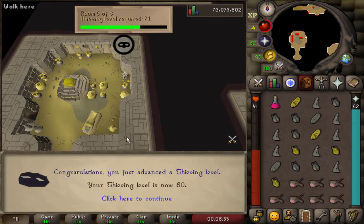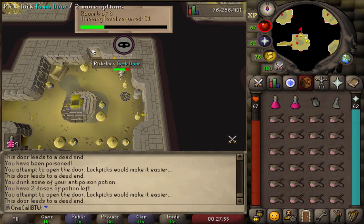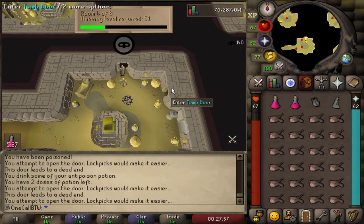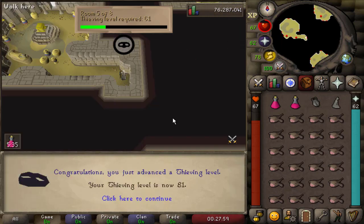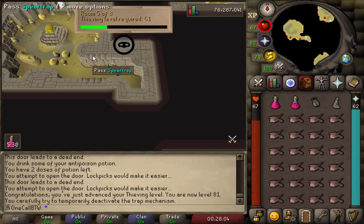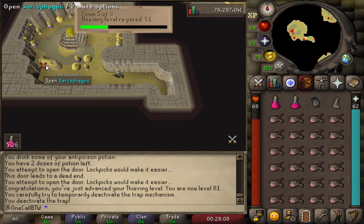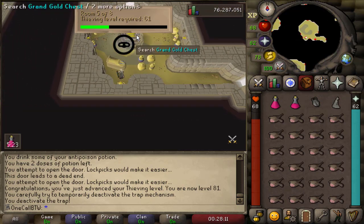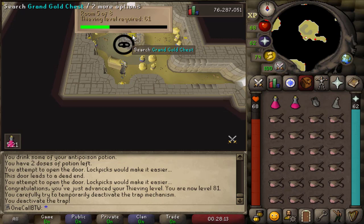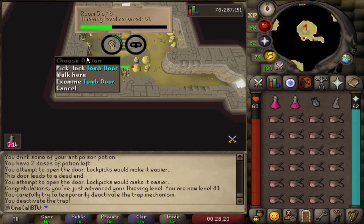And yet another level — 80 thieving. We can now pickpocket heroes, which I think is an elite task for Artie. I wanted it at this level so I can get to a higher level in the pyramid, which gives quite a bit more experience. I don't know the exact rates since I'm not doing the most efficient method here — I'm going back and forth between the chest, the sarcophagus, and each of the urns as well — but it should still be a significant amount.